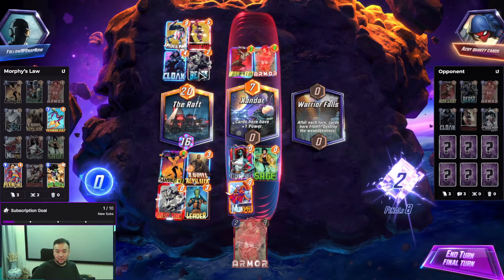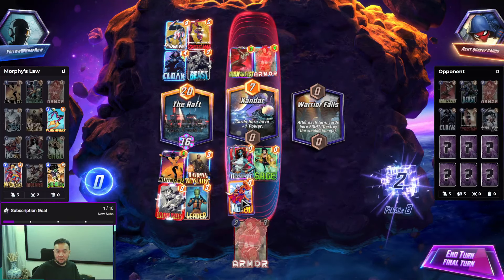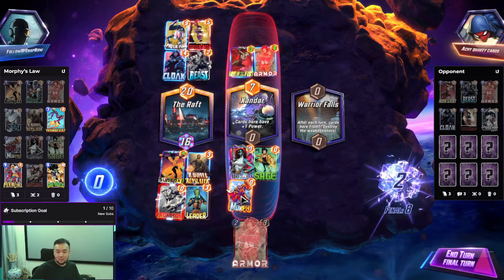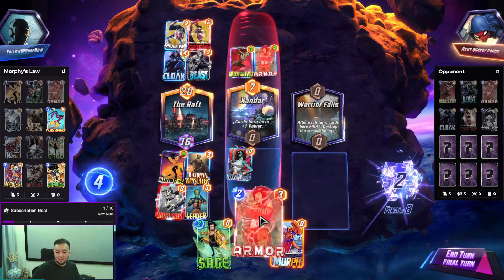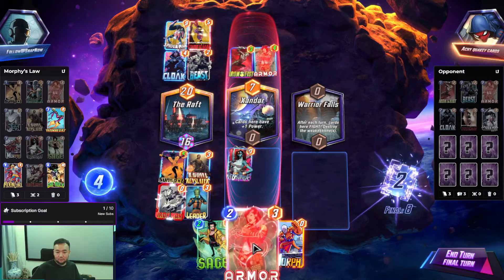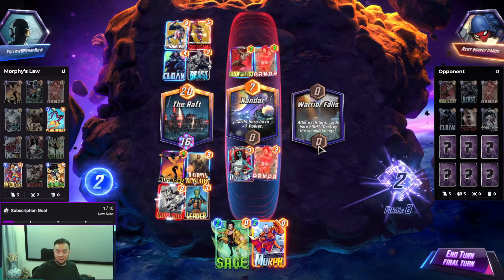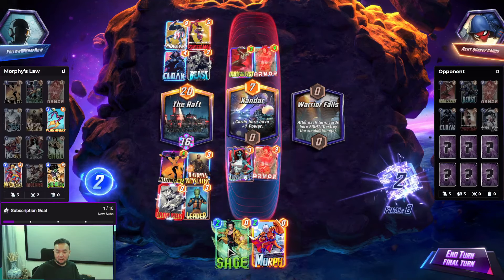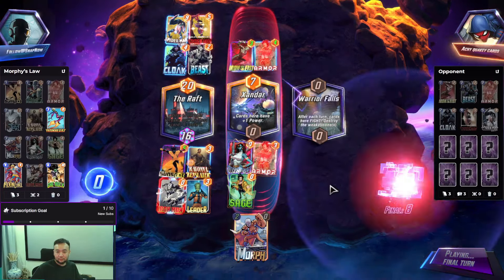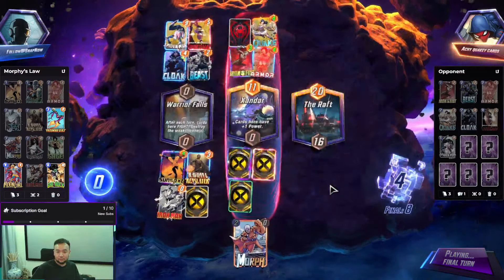They already played Beast. Do they have Falcon? Do we play more for Armor? We can tie on the right if they play anything there. This is probably safer, right? I am Iron Man.